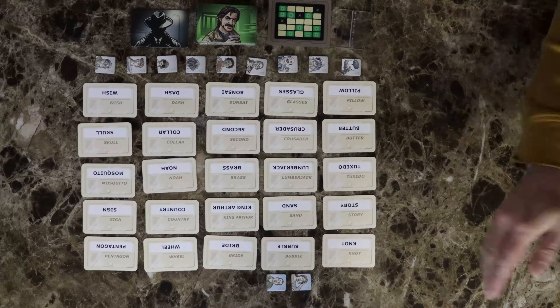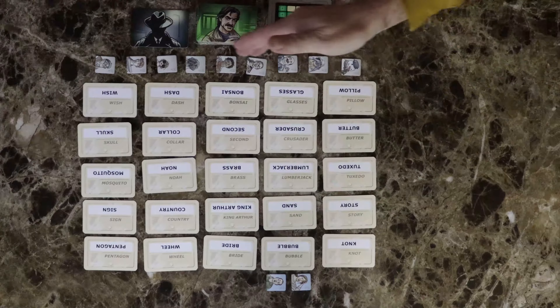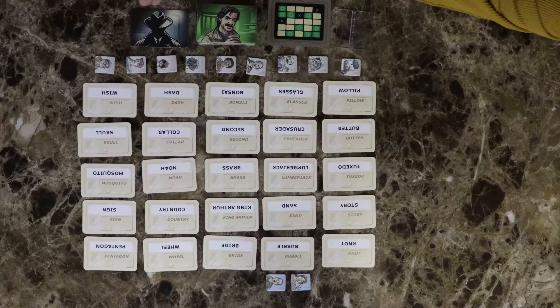Start by setting up a 5x5 grid of cards and laying out the timer tokens, the agent cards, and the assassin card nearby.